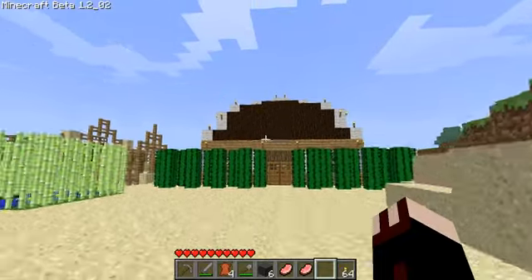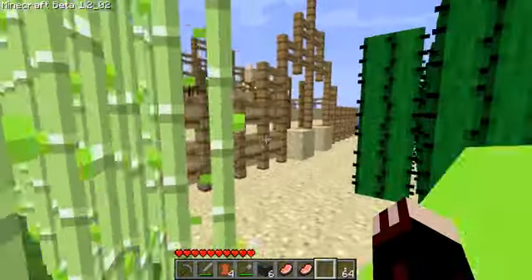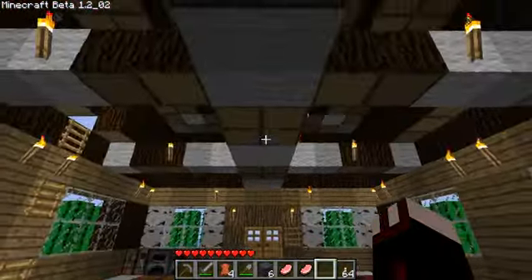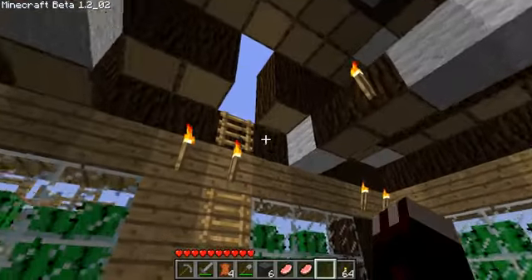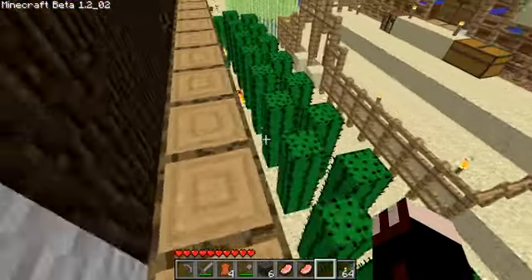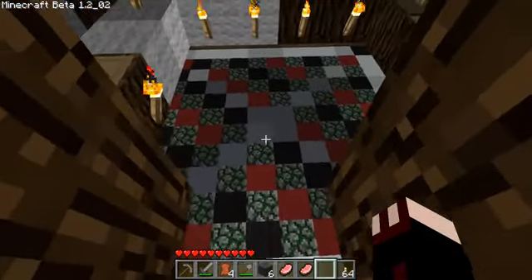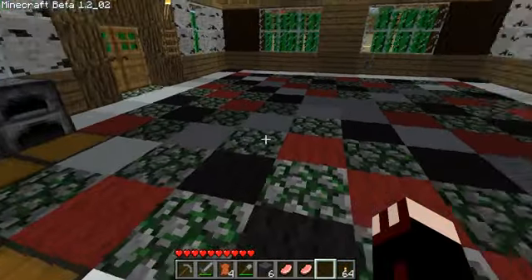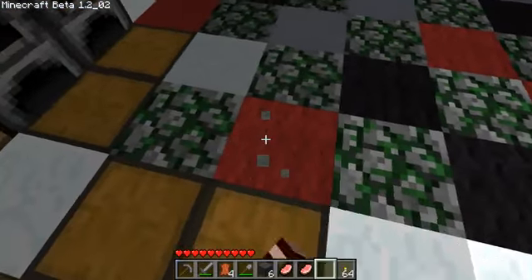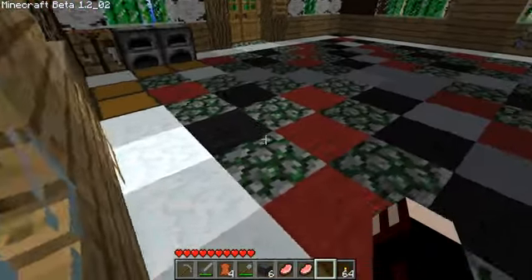The curving process isn't that difficult once you know how to do it. And I have a little reed farm. I hear a skeleton — he ain't in my house. I've never heard a skeleton below me before. My floor is an interesting pattern: red wool, black wool, mossy, red wool, mossy, black wool, mossy, red wool, mossy. I was just throwing it together because it was weird with these snow blocks.